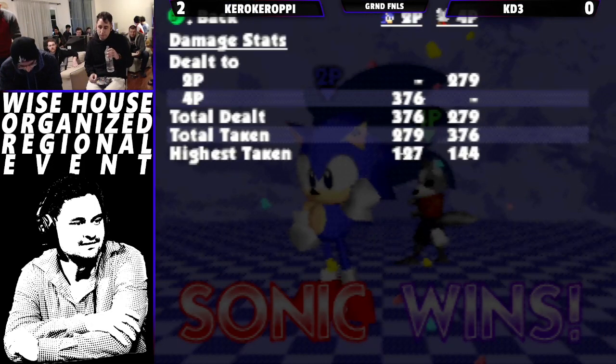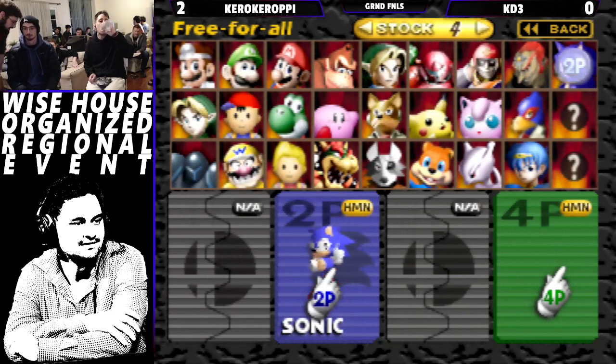He kills himself — I hate to see that. I think Raz is going to go say a few words to KD3. KD3, go Falcon? No, no, no — if KD3 is going to go to any vanilla character, it's going to be the Puffster.